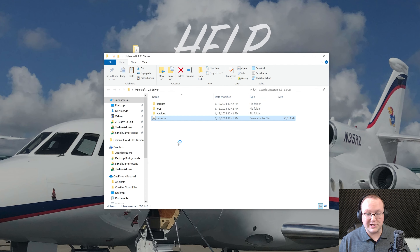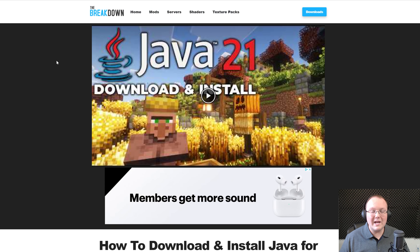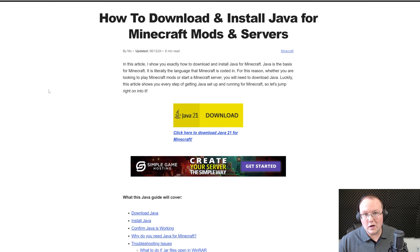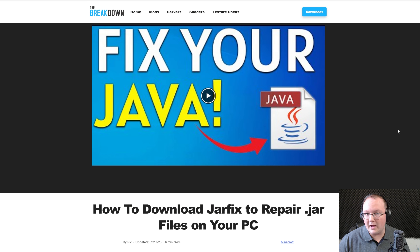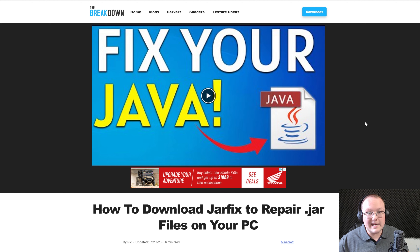At this point, double-click the server.jar and some files should generate. If they don't, you need Java 21 — it's in the description. Java 21 is required for Minecraft 1.21. If you've been able to run a server in the past and are suddenly struggling, that's why. Download the Windows X64 installer and install it like any other program. Once you've got Java, you may also need to run the jar fix, which links jar files on your computer back to Java so that when you double-click the server.jar it actually opens and works.